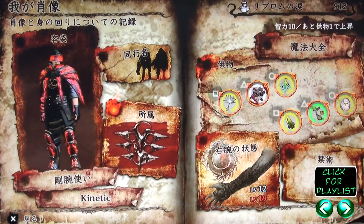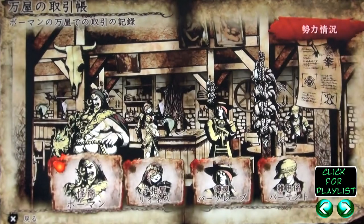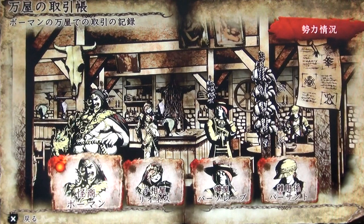Let's get out of the character screen and I can show you one of the really big additions to Soul Sacrifice Delta. This is what I call basically the lounge — it's like an NPC area. You can talk to four different NPCs and they give you more options for customizing your character's looks, power, and also give you some interesting options for connecting socially with other players.